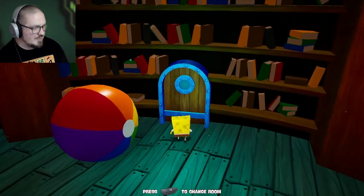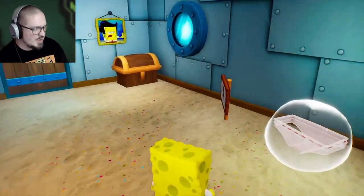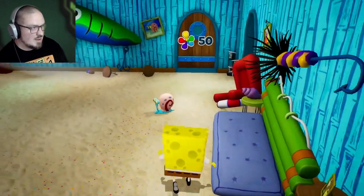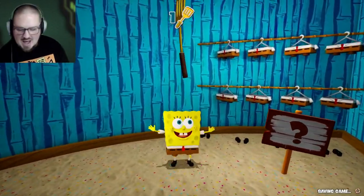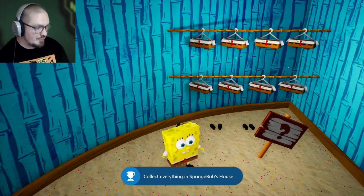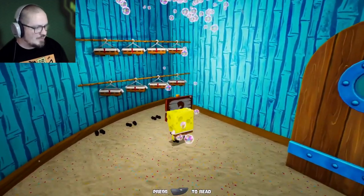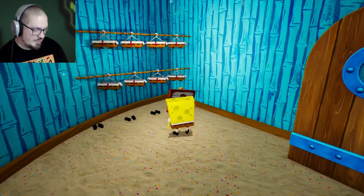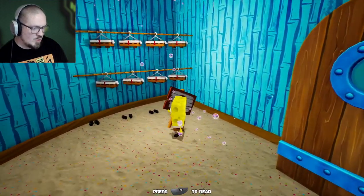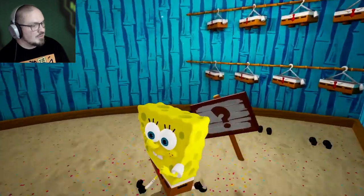The host realizes he already has more than enough shiny objects. 'I didn't even realize!' He earns his first golden spatula and achievement: 'Collect everything in SpongeBob's house — including all this clothing.' A sign explains that golden spatulas are needed to unlock new areas of Bikini Bottom. His mission is now clear: collect many golden spatulas in order to find and defeat the source of the rampaging robots.